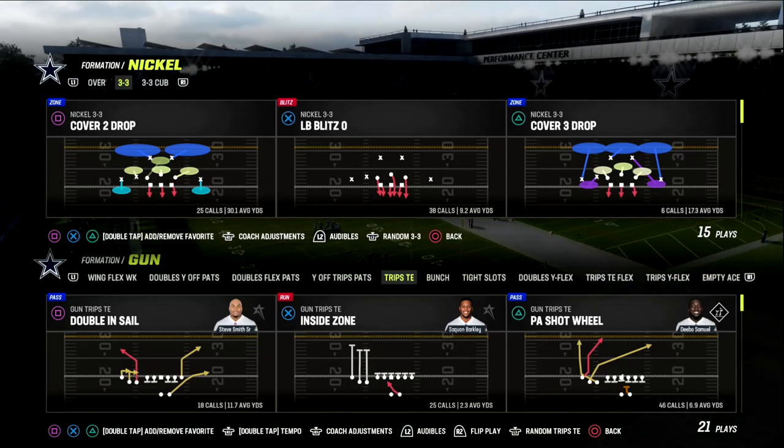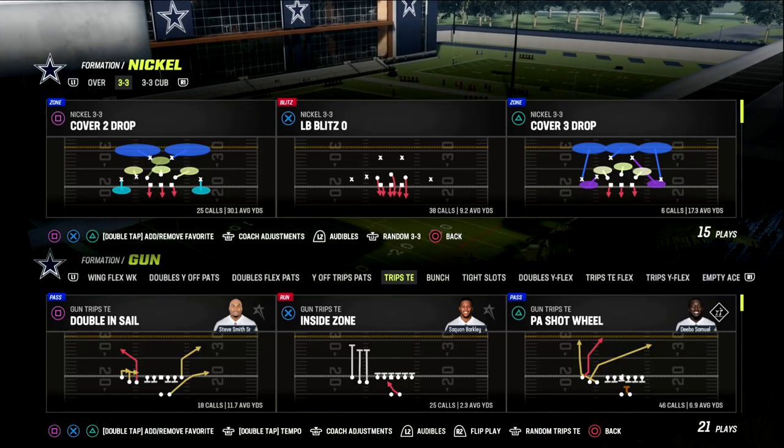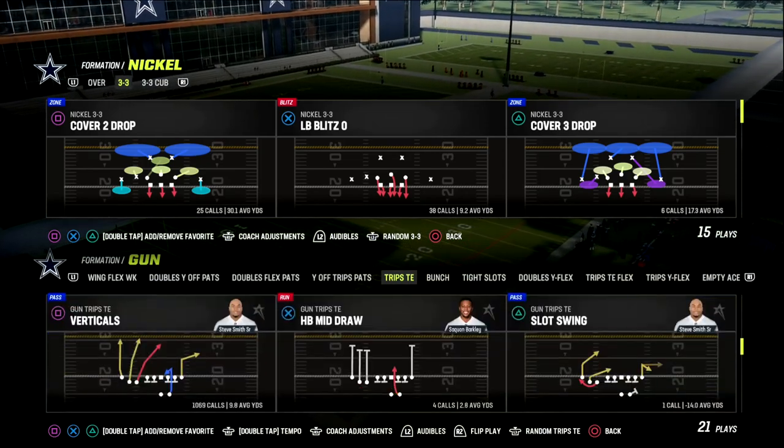In this video, I'm going to show you one of the best passing plays in Madden 23. It's out of the Trips Tied In formation. The play we're going to be taking a look at today is Drive Post.